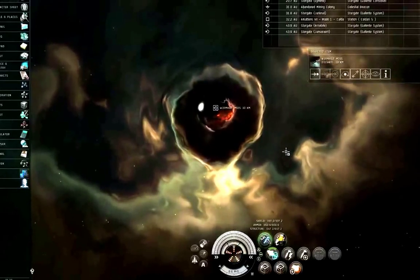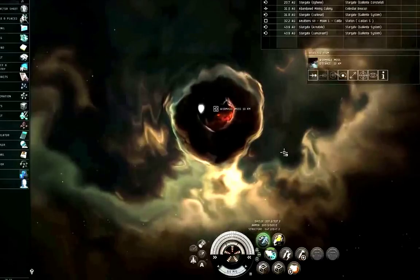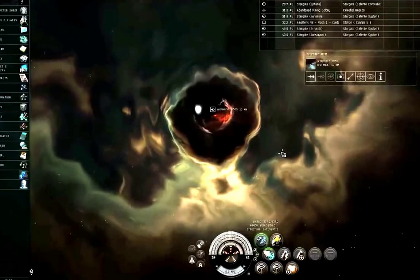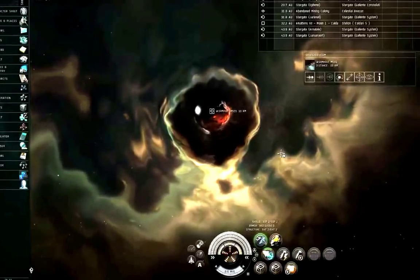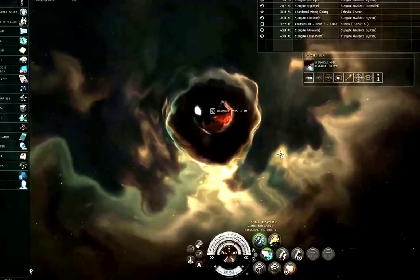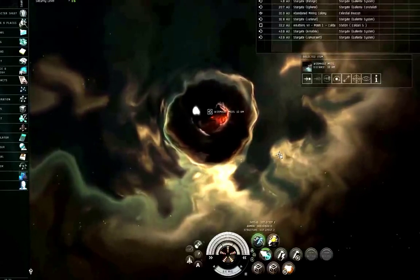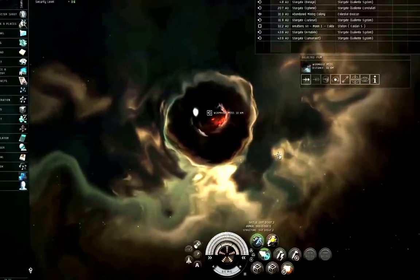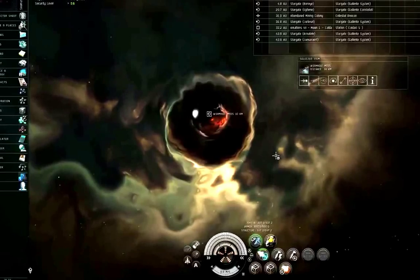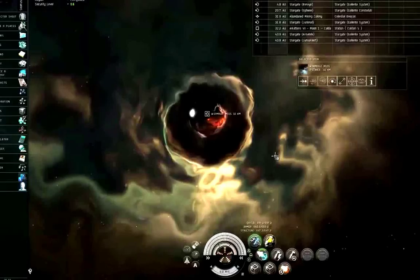That said, freighters would be a very serious strain on a 3,000 kiloton wormhole. Moving a 900 kiloton freighter in drops it to 2,100 kilotons remaining. When it comes back out, the wormhole drops to 1,200 kilotons remaining. The freighter jumps back in — now only 300 kilotons remaining. The freighter can still jump out, but because it's a 900 kiloton ship, the moment it jumps out the wormhole is reduced to below zero and it will collapse.